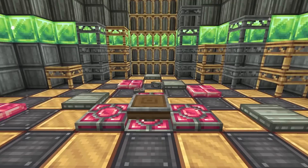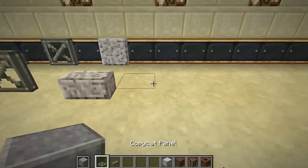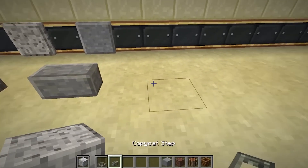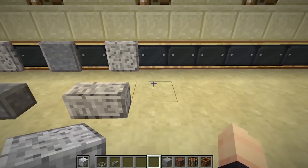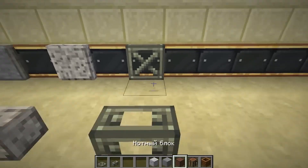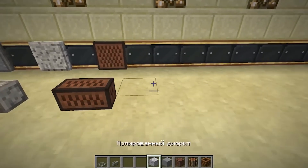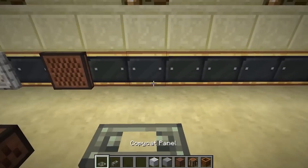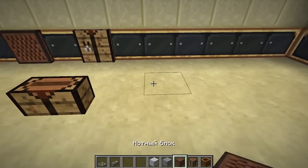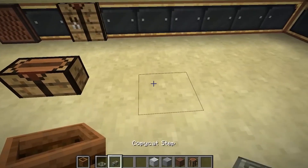Copycat blocks. This is a step panel that takes the form of almost any block in Minecraft. It is enough to hold any block in your left hand and place one of the imitators — the texture of the imitator will correspond to the block held in your left hand. Or press the block against an empty imitator block. So, for example, you can create a nice trough from a panel and a composter bowl.